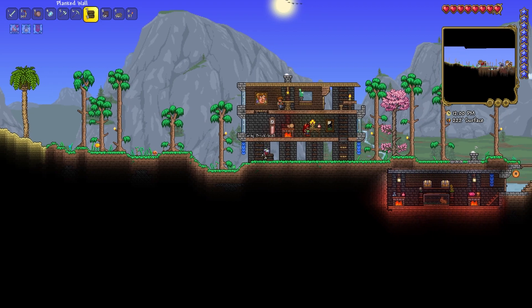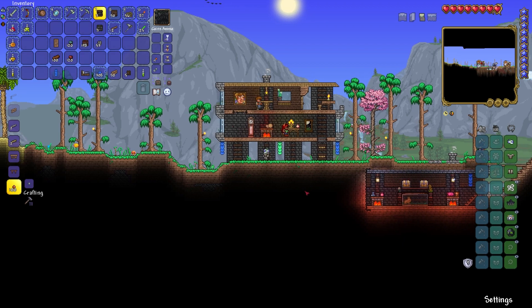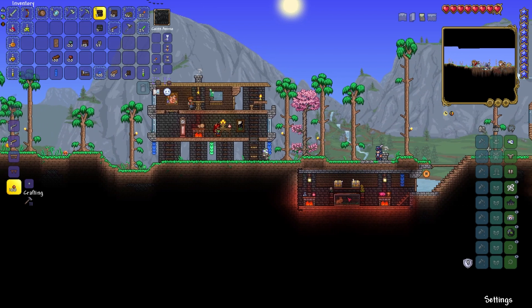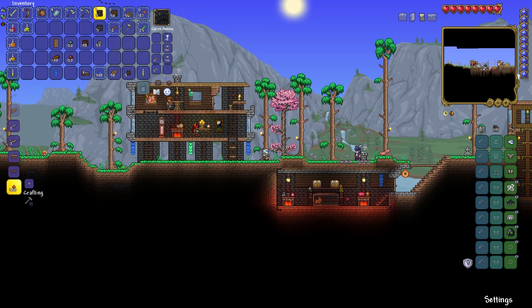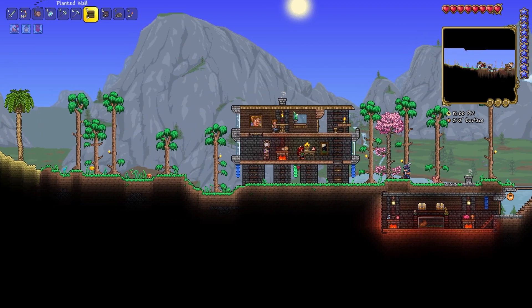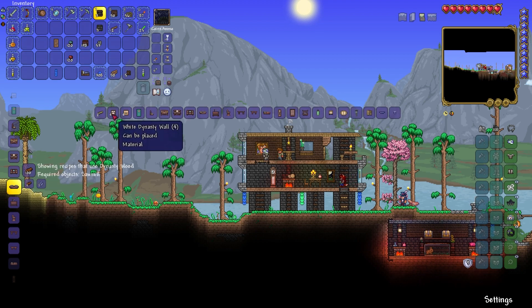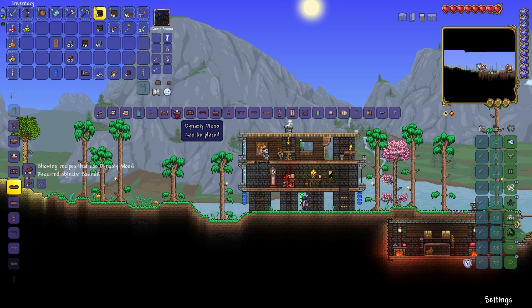I bought a bunch of dynasty stuff from the merchant. It fits perfectly — I can even have some nice wall hangings, perhaps. Let's go and have a quick chat with the merchant. I really wish trap doors would open the same way that automatic doors do because that has been such a massive help. Let me have a proper look at what I can make. The dynasty door I'm not big on, the dynasty walls are okay, they can make for some nice areas, and the platforms may actually work well with some other stuff. Dynasty chairs, dynasty piano — not bad — dynasty sofa, dynasty sink, dynasty clock, dynasty bookcase, dynasty bathtub, candle, dynasty lantern.